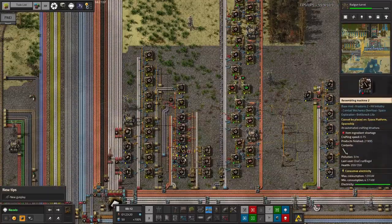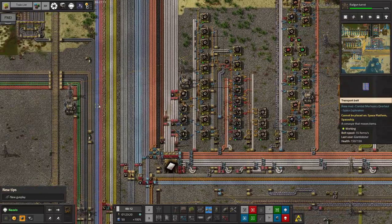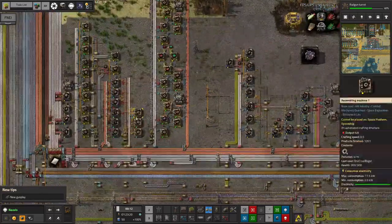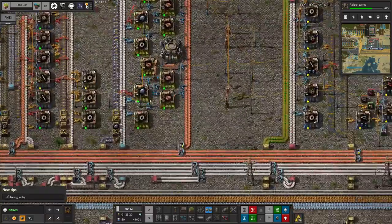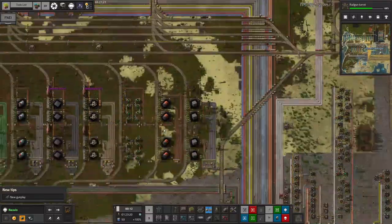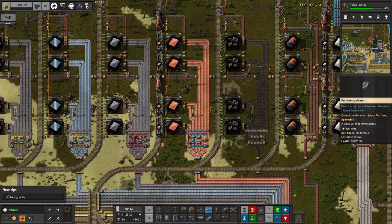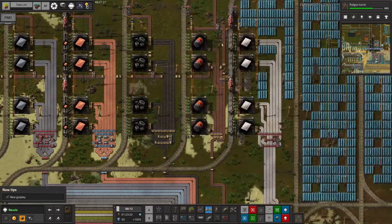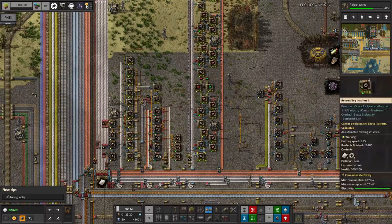Maybe we should extend this factory here, or maybe bring them in by train. I think extending this factory would be the best way to do it. These only require iron and copper — we've got a decent amount of that coming in. With the way we've got the station set up it would be fairly straightforward to bring in an additional belt of iron and an additional belt of copper into the factory specifically for those products.